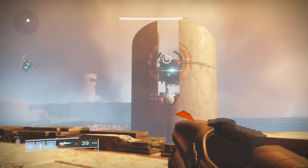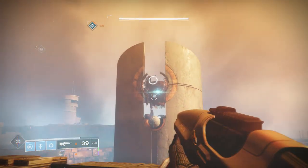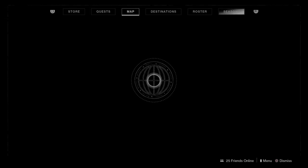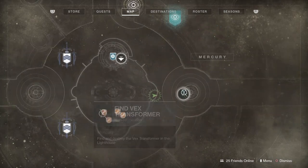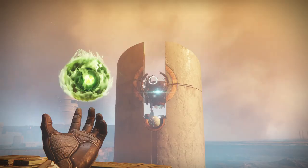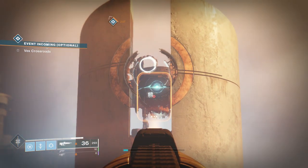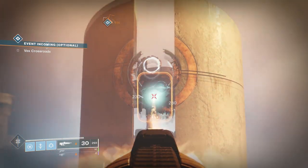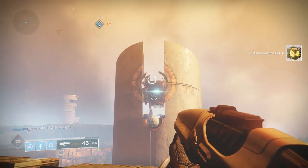This one can be accessed during the public event, but it can also be accessed outside of a public event. It's all the way at the far end — you'll see a little cube floating there. You can do it during the public event, but if there's no public event active and you don't want to wait, simply walk to the very edge and start shooting it — grab a sniper or anything like that — and that will conclude all the Vex Transformers on Mercury.